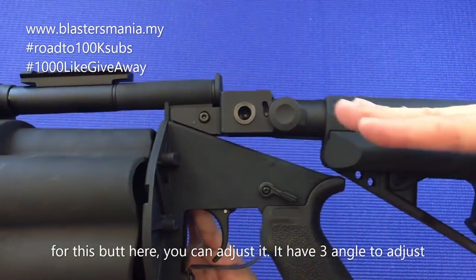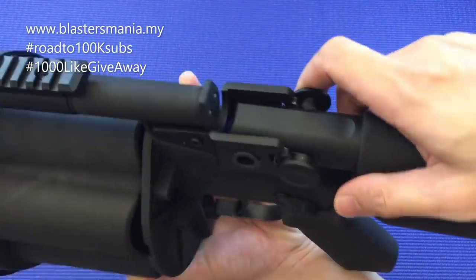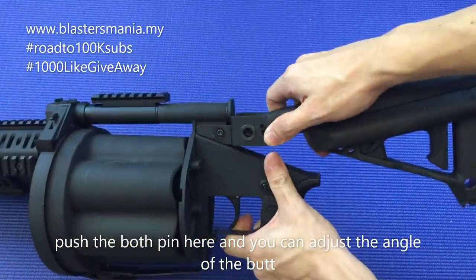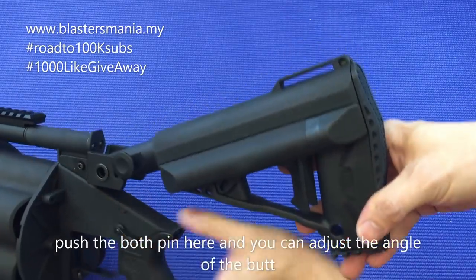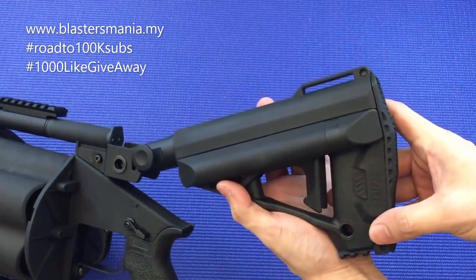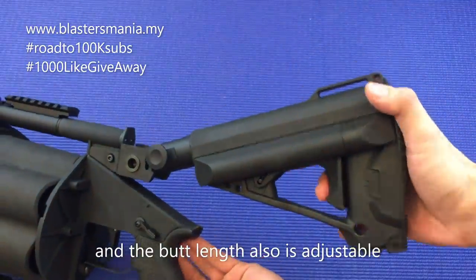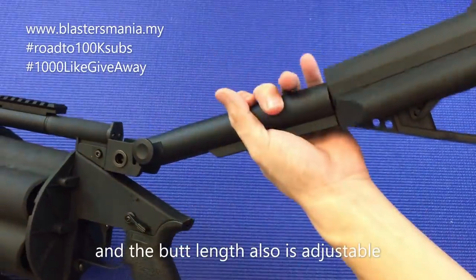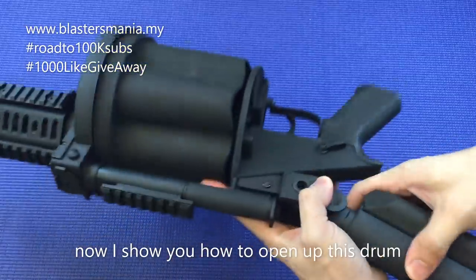Kedudukan angle dia boleh 3 — ini straight, lalu dia boleh sengit sikit, dan dia boleh naik atas sikit. Tekan dua-dua ni, anda boleh adjust. Nampak, dia naik. Dan ini dia punya butt lah. Anda juga boleh adjust kedudukan ataupun dia punya kepanjangan — tarik yang ni. Ataupun nak keluarkan semua pun boleh. Memang menarik lah MGL yang ni.